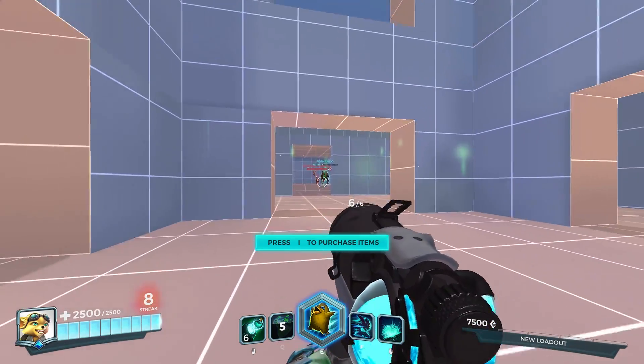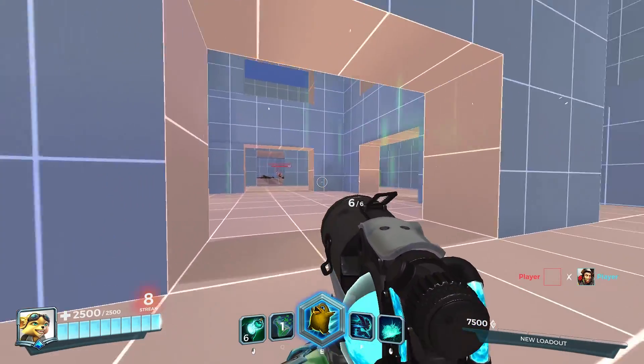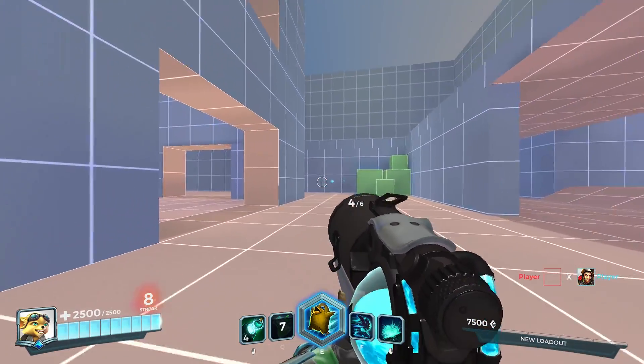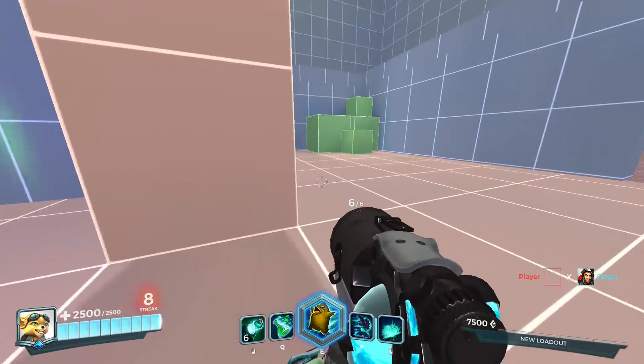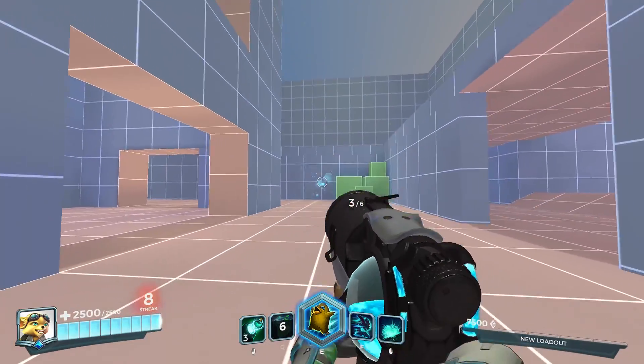I can tell you many a duel I've seen, even with pro players, where they've accidentally thrown their potion out onto their target they're shooting, as it does take practice to look down while you're frantically fighting someone in between shooting and being shot at, only to press Q and get back into the fight.